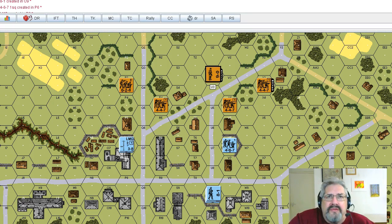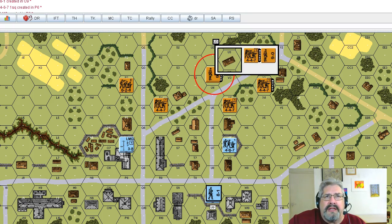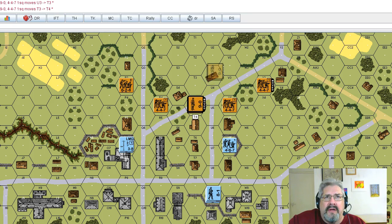The Russians have set up to do an attack. They're trying to enter this village complex and assault these positions. Let's take a look at what they can do. The first thing — let's talk about fire lanes. There's a machine gun here, and it's possible the commissar will want to move up and draw fire from that machine gun.